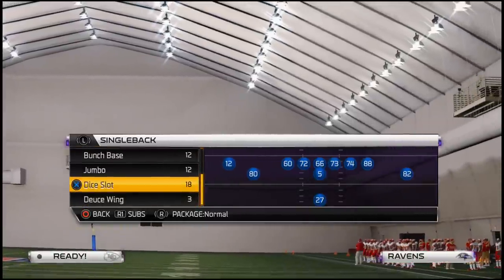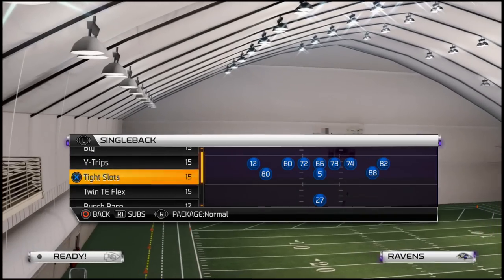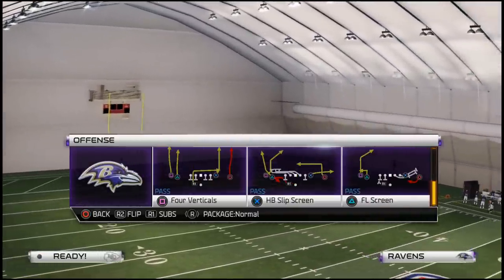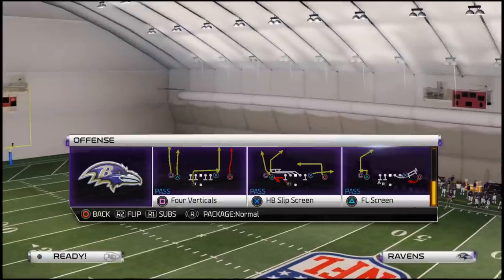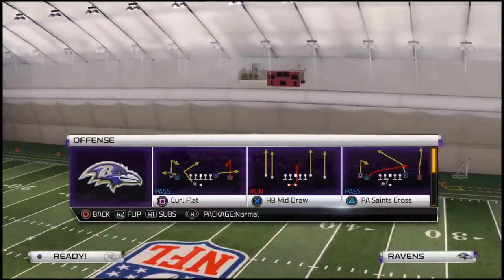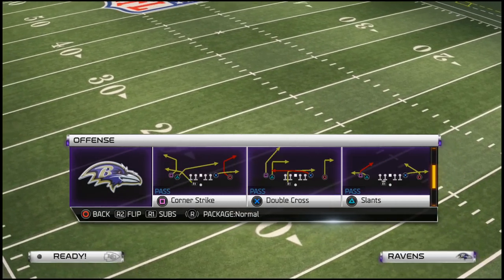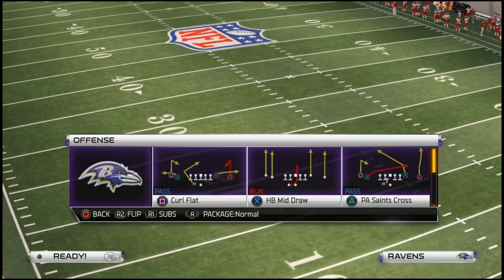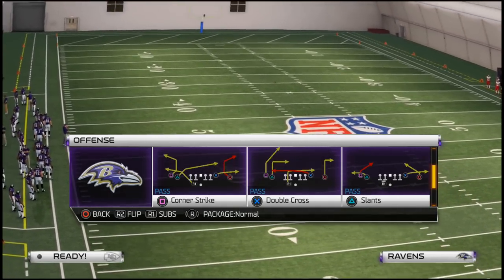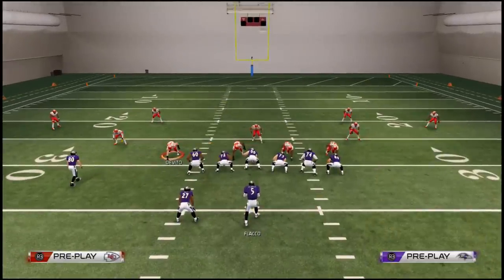Maybe it won't be the best playbook by the end of the year, but it's always good to lab up something so you can have something at launch. This Normal Halfback Weak formation is really effective — it's very simple, and I like that in a base formation because you can do a little bit of everything from this package. The base play we're going to be using is the PA Saints Cross, but other plays I like from this formation are the corner strike, curl flat, halfback slip screen, FL screen, and the double cross play for the deep post route.